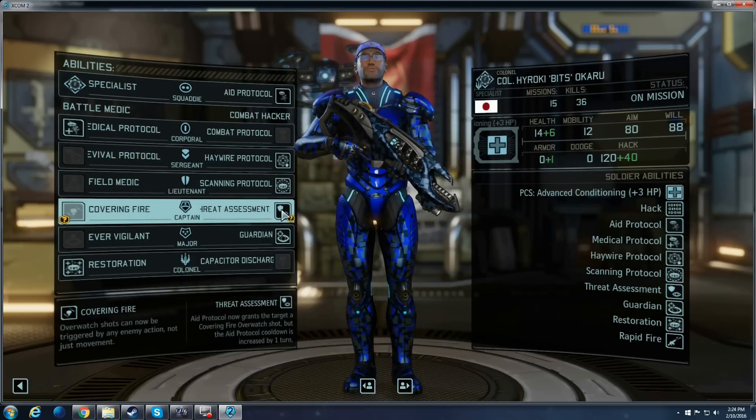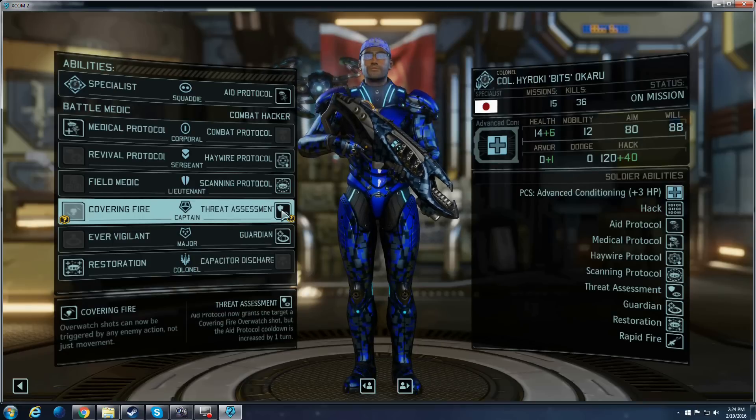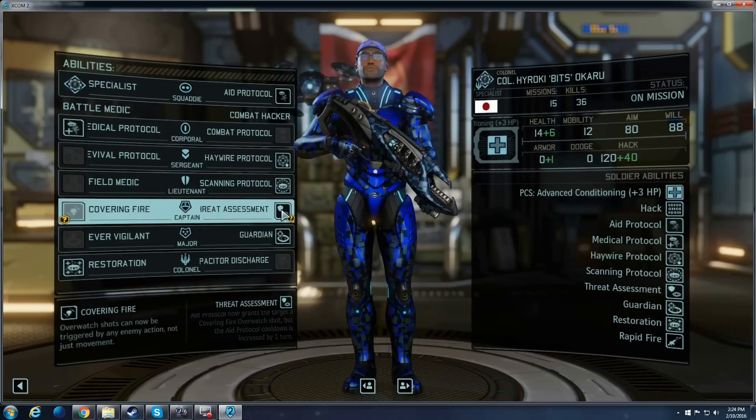As far as Threat Assessment — as you saw in the video — it's very handy because it automatically puts whoever you apply it to on Cover Fire Overwatch, and adds, depending on what level your Gremlin is, 20 to 40 defense.